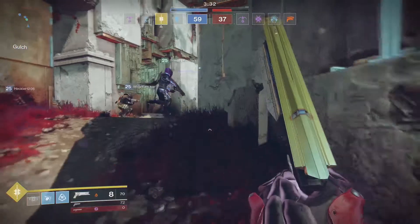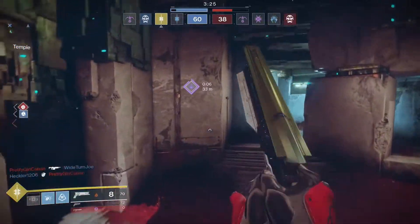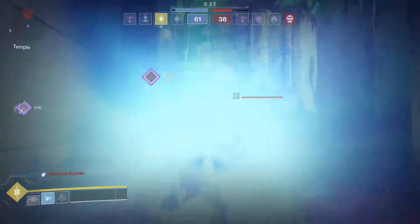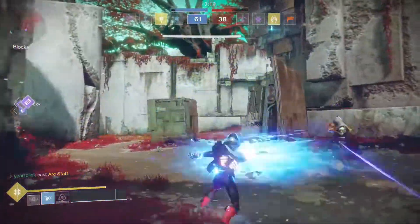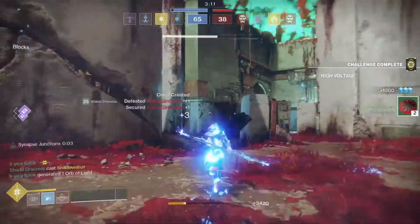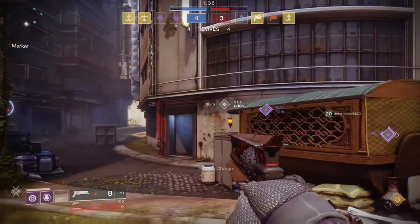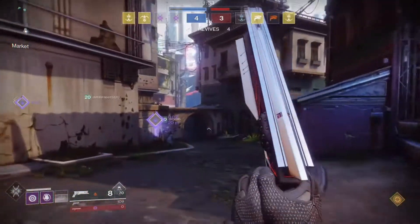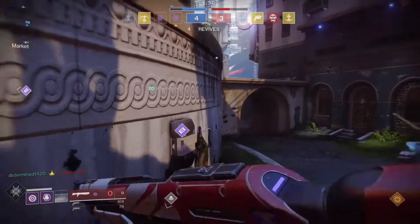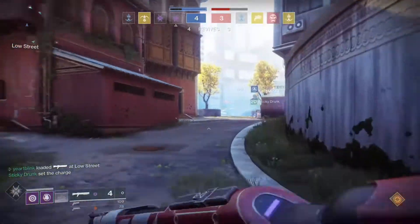Sidearms are getting increased PvE damage, increased hip-fire accuracy, increased ADS accuracy, increased inventory size allowing more reserve ammo, and added ADS movement speed. SMGs are getting increased PvE damage, optics set to 1.3x, and increased inventory size for more reserve ammo. Linear fusion rifles are getting increased damage and increased multiplayer aim assist. Shotguns are getting increased inventory size and aim assist for Suros precision shotguns. Snipers are getting increased PvE damage, increased precision multiplier, increased aim assist, and increased inventory size.